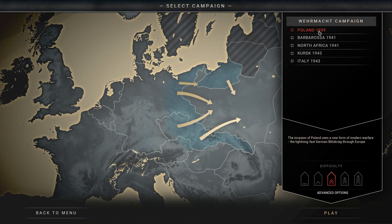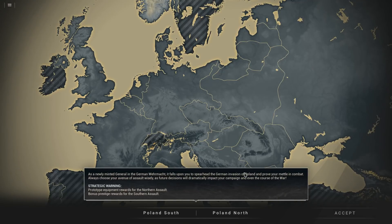We're going to play the Poland campaign — the only one I have access to right now — on standard difficulty. The game immediately gives me a choice. Rather than throwing me into a standard battle, I pick either Poland North or Poland South. The briefing says: as a newly minted general in the German Wehrmacht, it falls upon you to spearhead the invasion of Poland and prove your mettle in combat. Choose your avenue of assault wisely, as future decisions will dramatically impact your campaign.